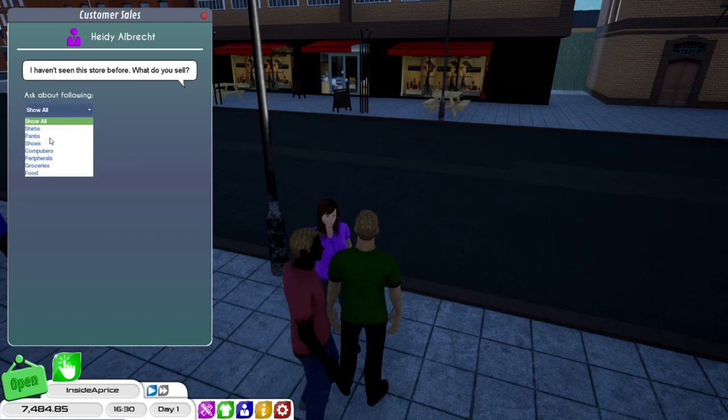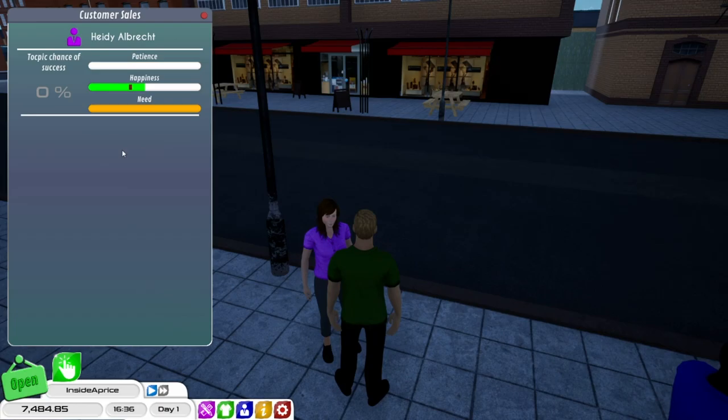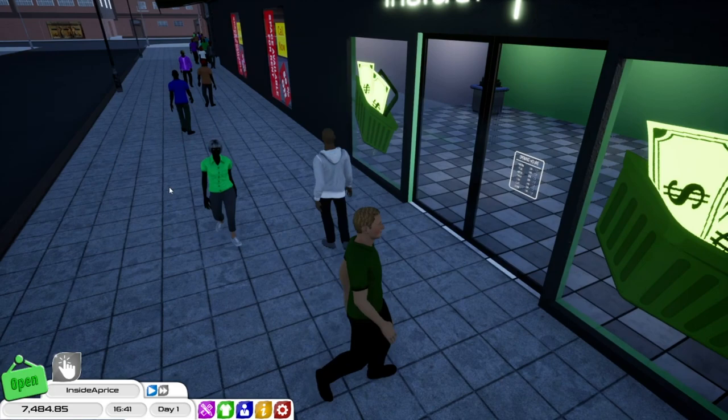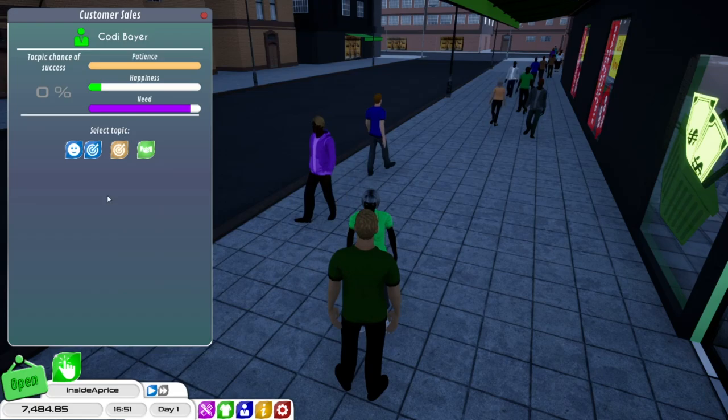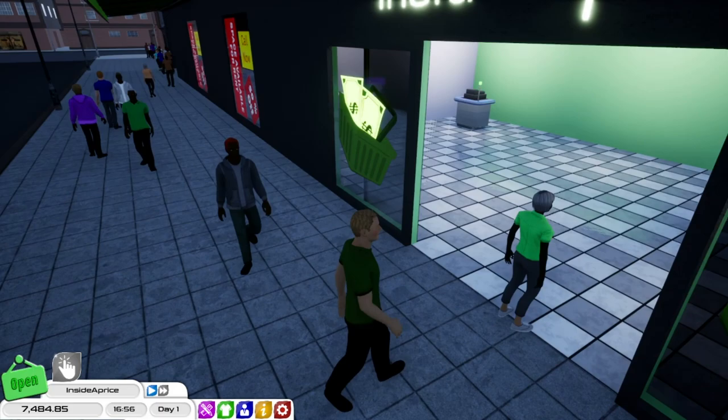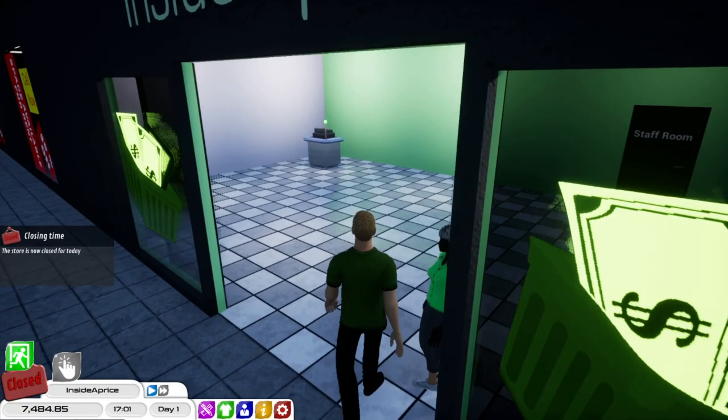Be nice if we can get maybe one more customer before the day ends. There we go, we'll get you in here. What do you want — some shirts? Come have a look at our shirts. We sell shirts — damn it. We sell food. Okay, you're in desperate need of food — I can help you with that. In you come. Two minutes before the shop shuts. We don't get a sale with her either.